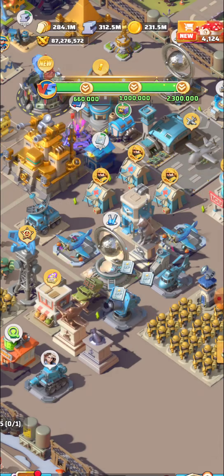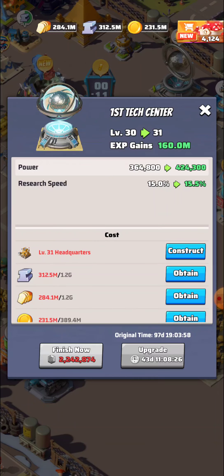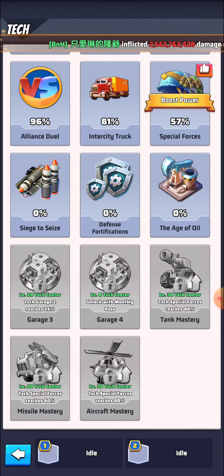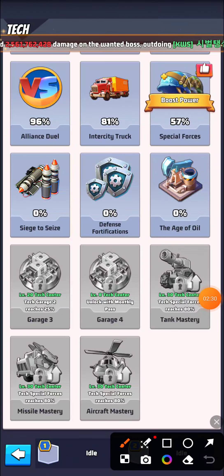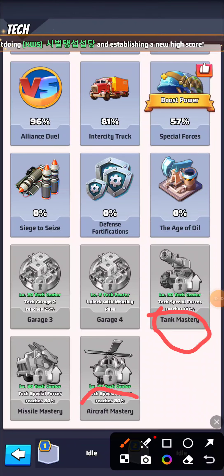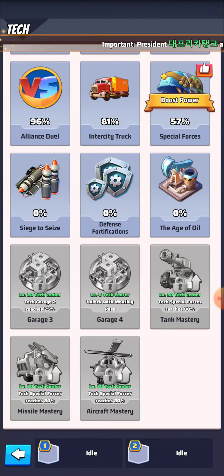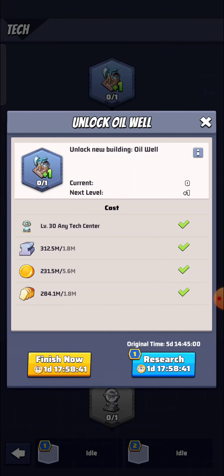We have upgraded our tech center. You can see we can upgrade it further, but that requires a level 31 headquarter, which needs a huge amount of oil. Since I upgraded my tech center to level 30, we have unlocked Tank Mastery, Aircraft Mastery, and Missile Mastery. For those, we need to reach Tech Special Forces at 80%, but we are still at 57%.